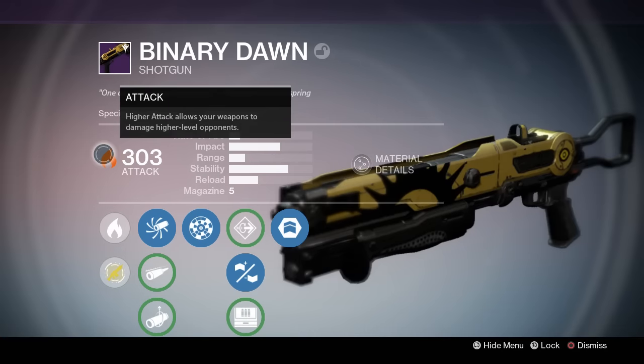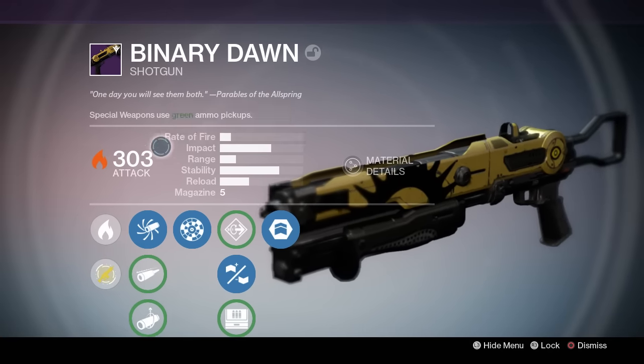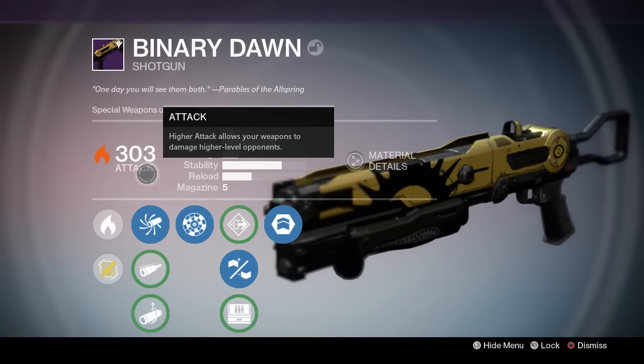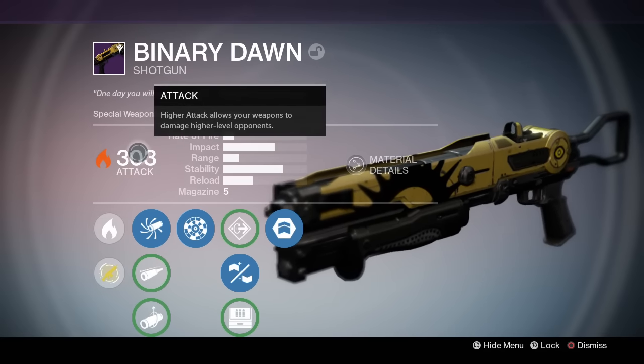Now all these shotguns do come with solar damage. These can drop anywhere from 300 to 310 from the gold tier package. I got mine at 303 — not too crazy about that.